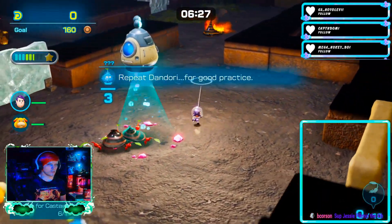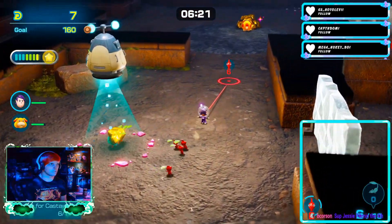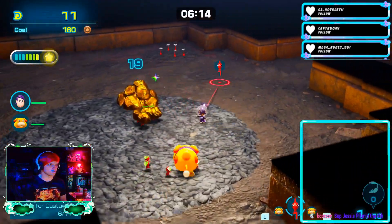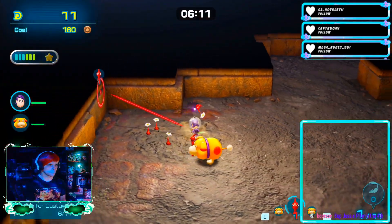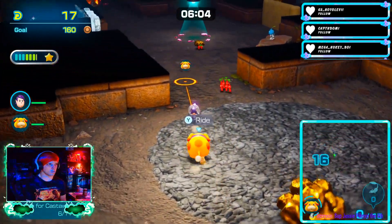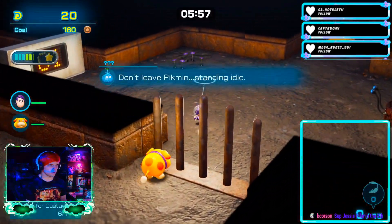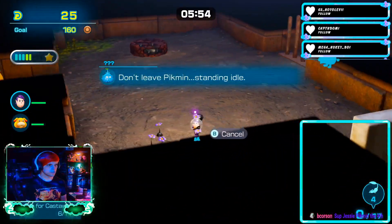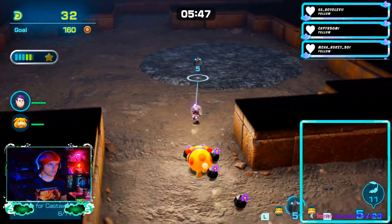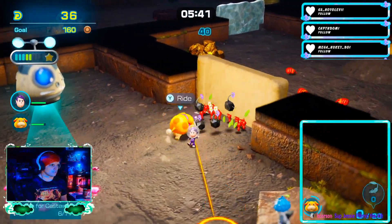Alright, so first thing is first. If I learned anything from last time, I need to open up all my avenues of travel. Let's explore our options real quick. They're busy with that — can't do anything here. Okay, let's go grab the rock Pikmin; they should come in handy. I'm assuming I have to kill that thing to open that door. They just finished the nuggets, so let's get in here.